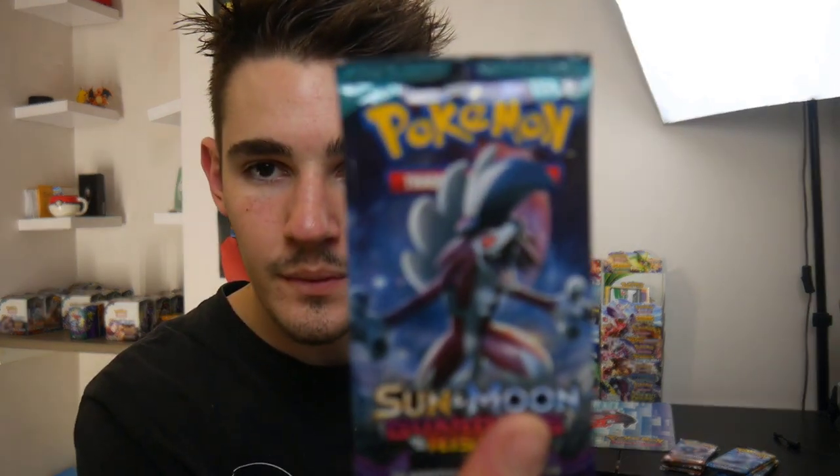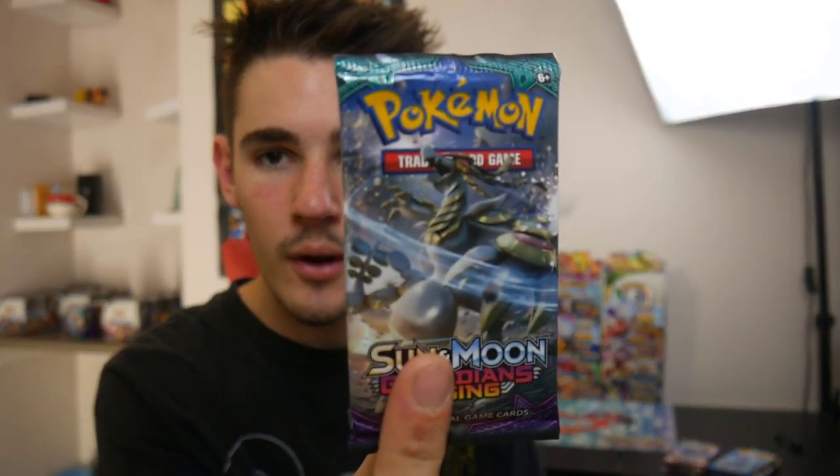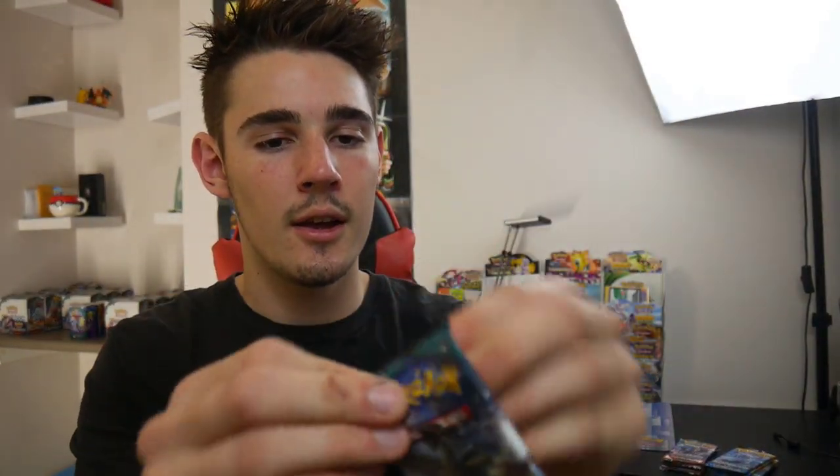So we have a Lycanroc pack, we have a Tapu Lele pack, an Alolan Ninetales pack, and a Kommo-o pack. Let's start off with this Kommo-o pack and let's see what we can get out of this booster pack.